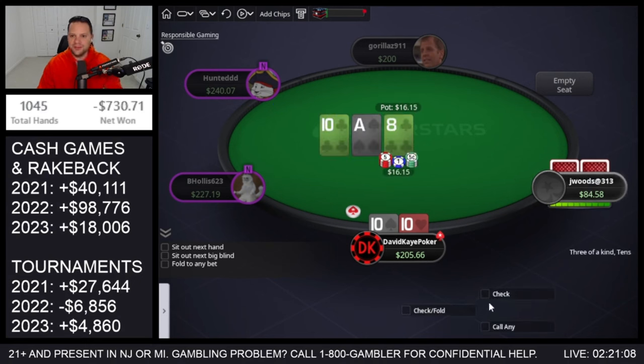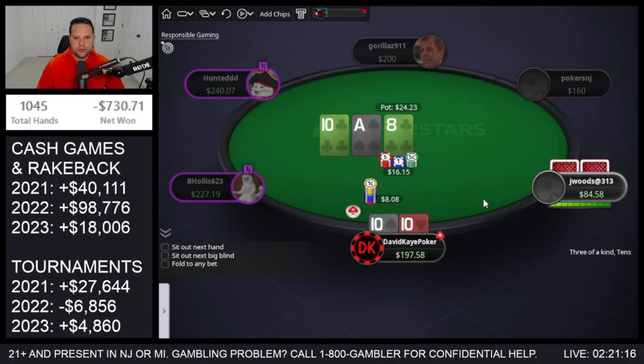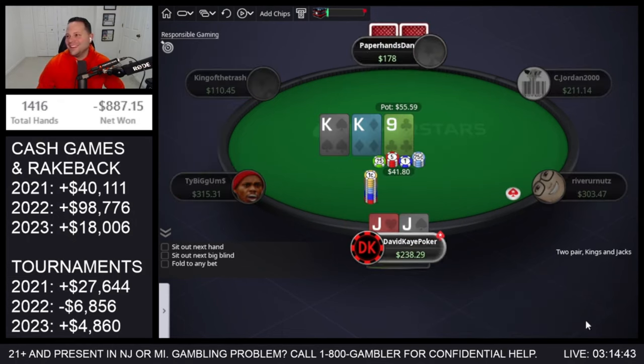Cutoff limp-raises the tens, we see the call, flop is a set — beautiful, love to see that. We bet half pot on the flop. They call. King of spades on the turn, I'm going to bet turn as well. A queen or jack of spades or clubs would be pretty bad. They raise — let's get it in at this point. Hopefully I have two pair and we hold.